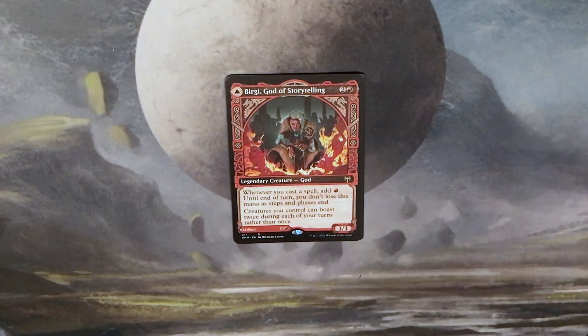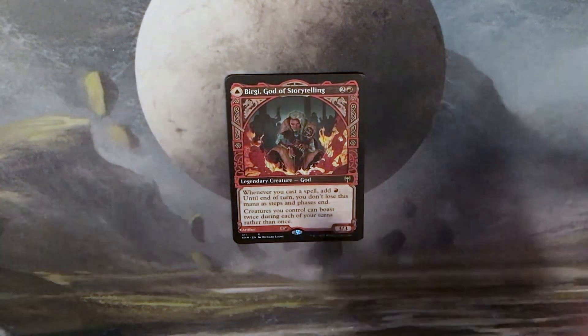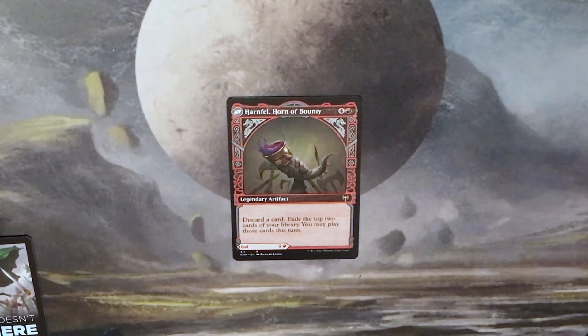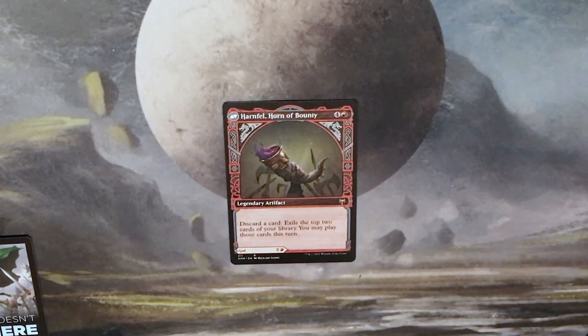Our rare is another showcase card — Berkey, God of Storytelling: two and a red for a legendary 3/3 God. Whenever you cast a spell, add red; until end of turn, you don't lose this mana as steps and phases end. Creatures you control can boast twice during each of your turns rather than once. This is a double-sided card — the other side is Harnfell, Horn of Bounty: four and a red for a legendary artifact. Discard a card, exile the top two cards of your library; you may play those cards this turn. Pretty cool — two showcase cards, and then a foil.